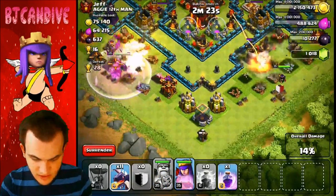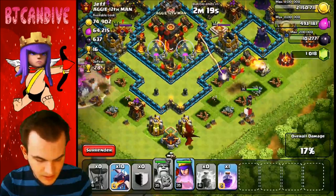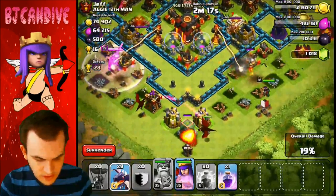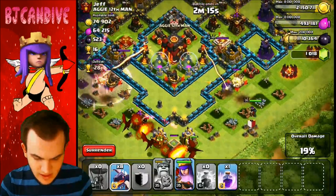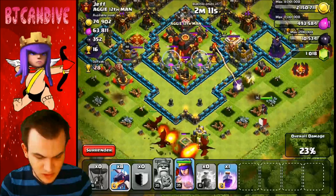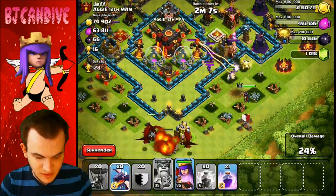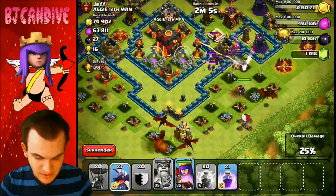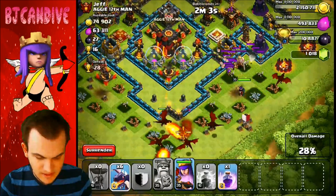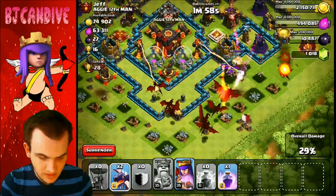Air defense is gone — sick! I need to clear out some of these buildings, just gonna put down a couple dragons and get it started. Once that expo is gone too, that's gonna help tremendously. The only thing worrying me now is — oh, he's got clan castle troops, that's kind of worrisome. I don't really know what we're gonna do.